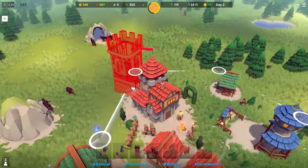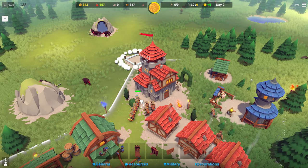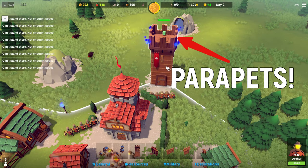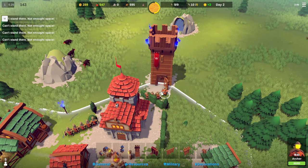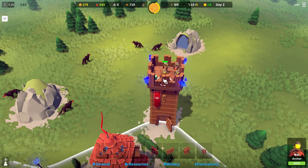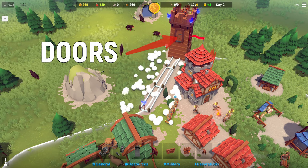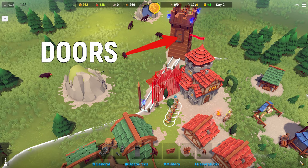Now we need to start constructing fortifications to defend our kingdom. Let's begin with a tower because it has multiple useful features. First, it has parapets on top which provide great protection for archers and give them a good vantage point to shoot from. Second, it has higher HP than walls. Third, it has secured doors which prevent enemies from just climbing up.